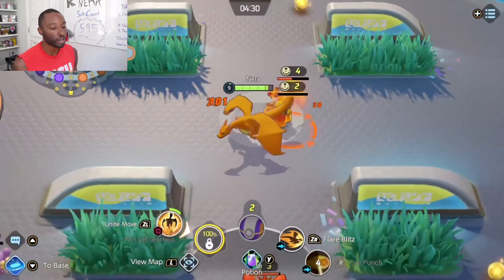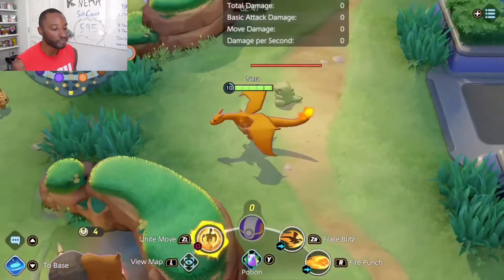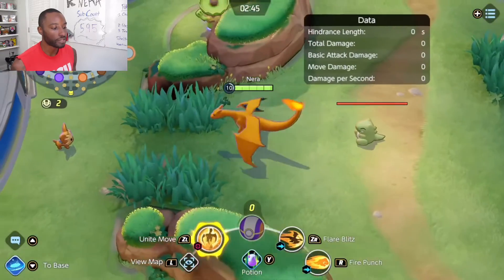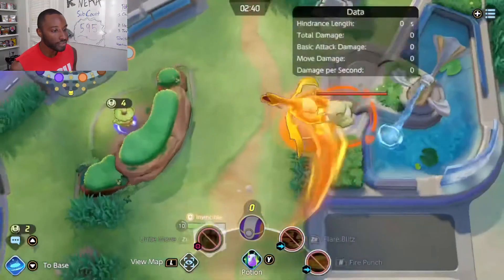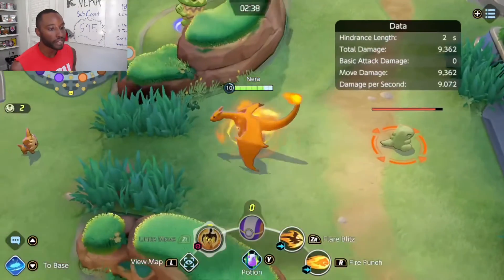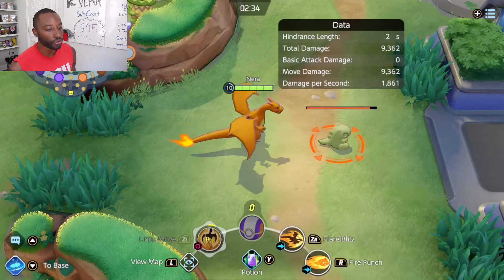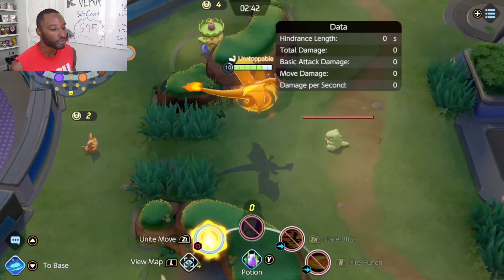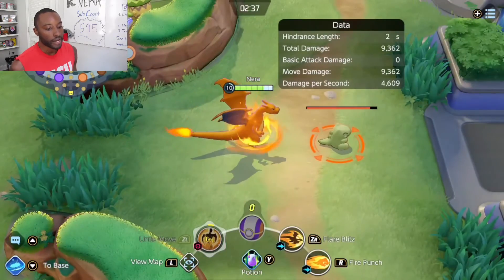We're going to evolve our Charmeleon right there into Charizard. Let's go ahead and test out this Seismic Toss. Right off the gate, the Seismic Toss does a whopping 9.3k damage. This is crucial — this is one of the hardest hitting Unite moves. Look at that, that is amazing.